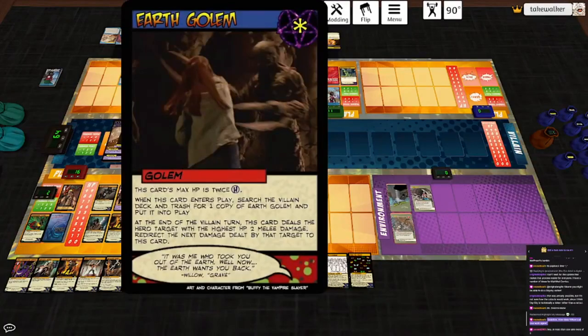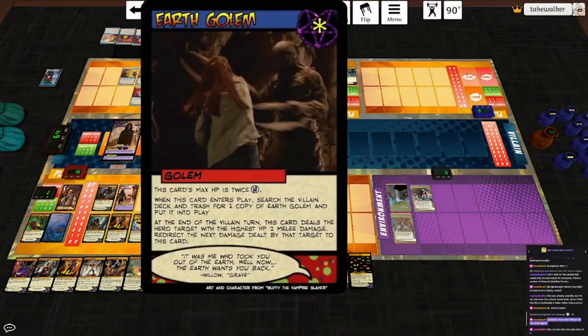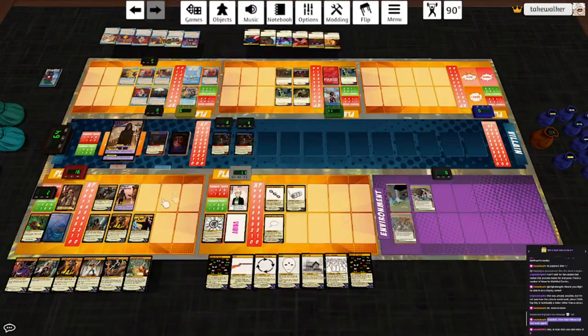Another villain turn: this card deals the hero target with the highest HP two melee damage. Redirect the next damage dealt by that target to this card - that's kind of cool. They are both dealing one melee damage to Titan, who laughs in the face of danger. Redirect his next damage to one of them, and they both are taking extra damage. Between the Lines. Titan, why don't you use the Chaplain and deal four damage to one of those Earth Golems?